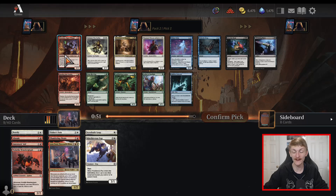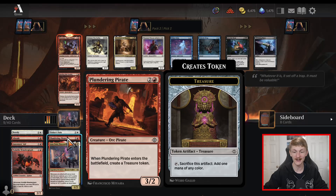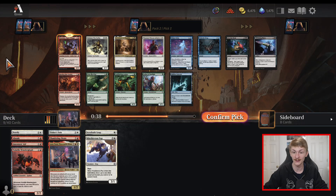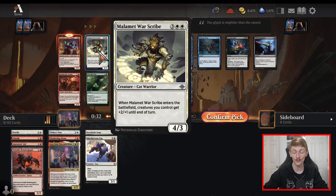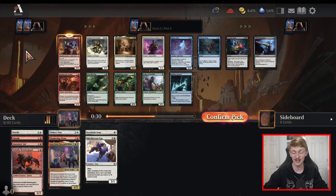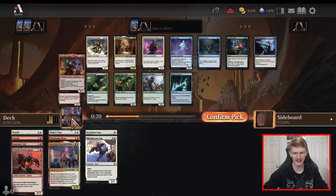Oh my gosh! We get a pick-three Breeches! This card is literally insane — if your opponent does not answer this on the turn it's played, they basically automatically lose. We already have one Pirate in the form of Plundering Pirate. Not really interested in anything else in this pack. If Breeches wasn't here, I'd probably take the Malamut Warscribe because our deck is shaping up to be more aggressive and with stuff like Tinkerer's Tote this card really increases in value — but this is just an easy Breeches.